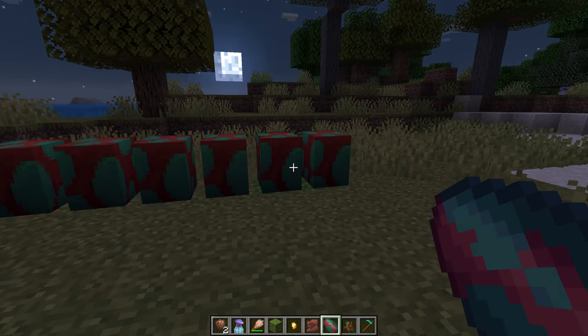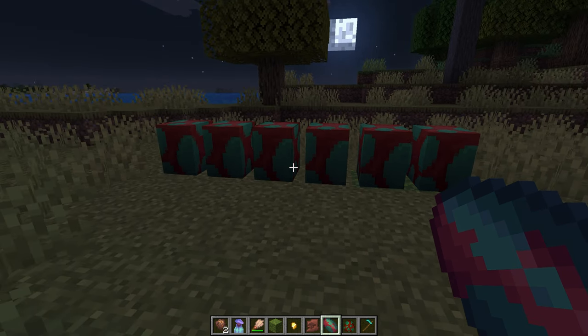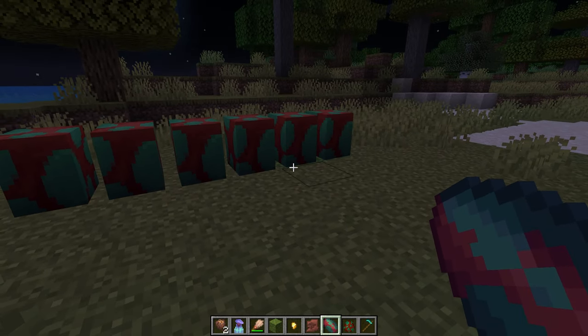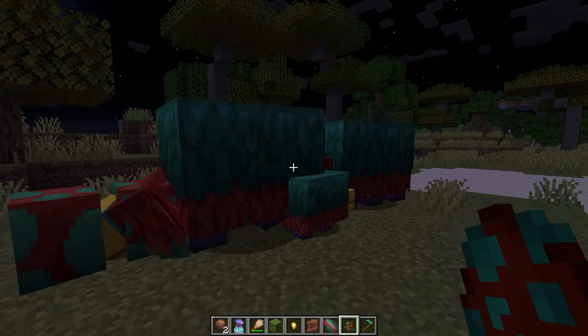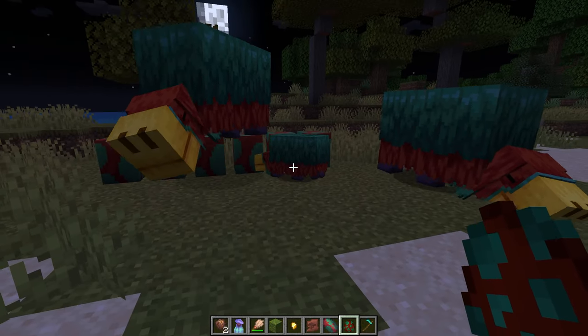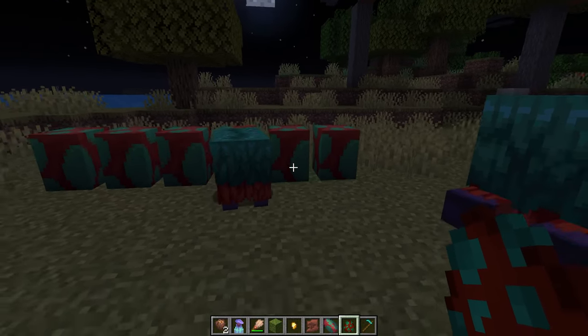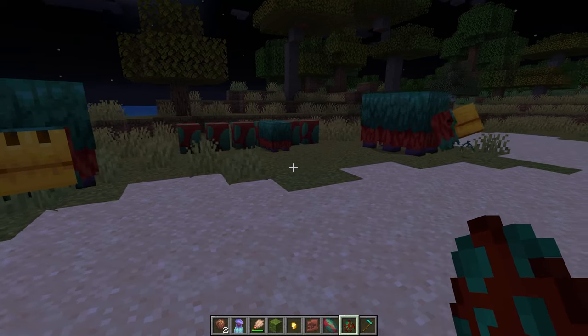There are some benefits to using specific blocks underneath the sniffer egg. If you put moss under it, you can see it lights up with green particle effects. When placed on moss the sniffer egg will hatch in about 10 minutes; on any other block it takes about 20 minutes. So if you want to halve the time, put it on moss. Once it hatches you'll have a sniflet — the smaller version. If you breed two sniffers you get an egg, so you'll need to repeat the hatching process.